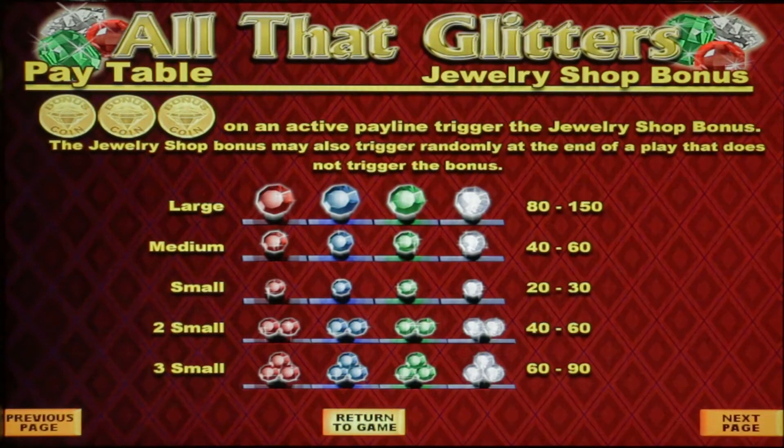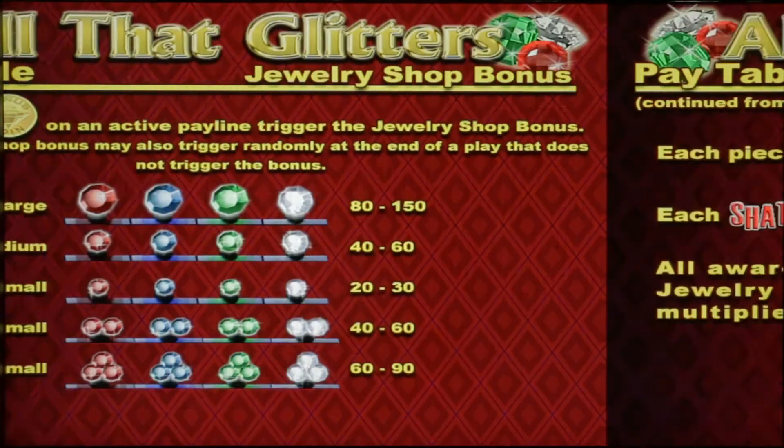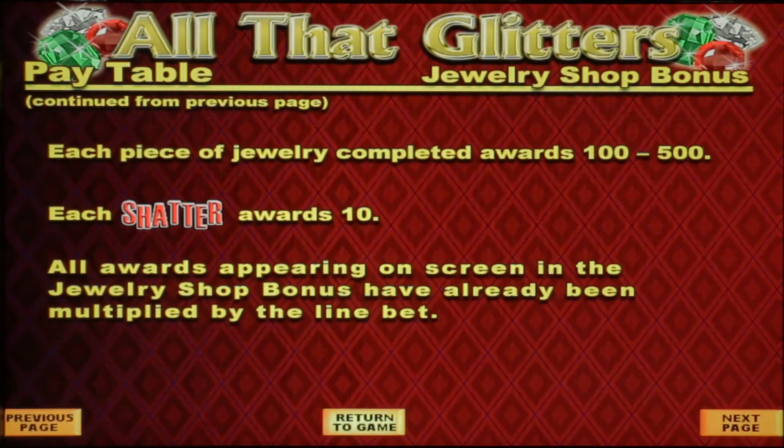This is the Jewelry Shop Bonus: if we get three bonus coins on an active pay line that will trigger it. Here are your values for each of the jewels we can select. Each piece of jewelry completed awards 100 to 500. Each shatter awards 10 — we do not want shatters in the bonus.